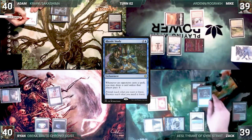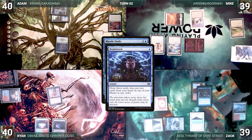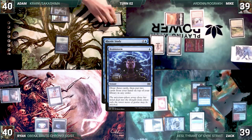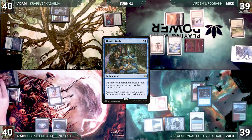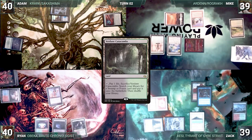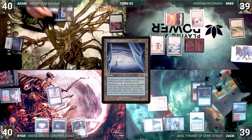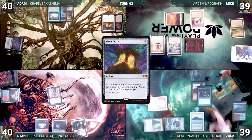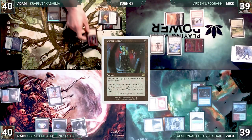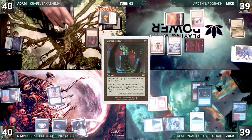In response to Rhystic Study, Adam casts Brainstorm to draw three and put two back on top. Rhystic Study resolves and Zak passes to Ryan. Ryan draws and plays Verdant Catacombs. Adam draws and plays Cephalid Coliseum as his land, then casts Mana Crypt, triggering Rhystic Study, which Adam pays for. Adam casts a Cursed Totem, triggering Rhystic Study again, and pays the one. The Totem resolves.